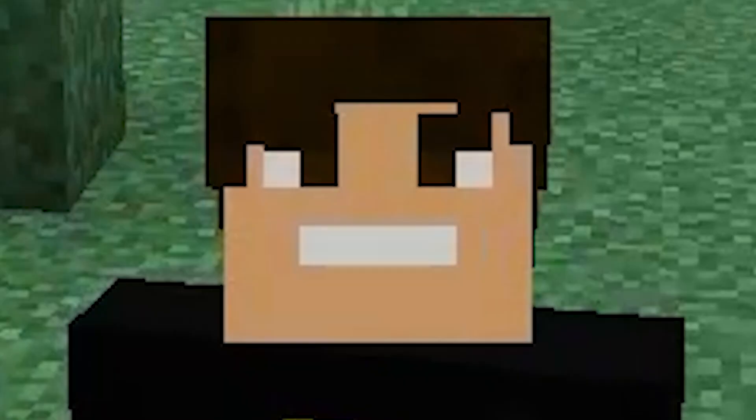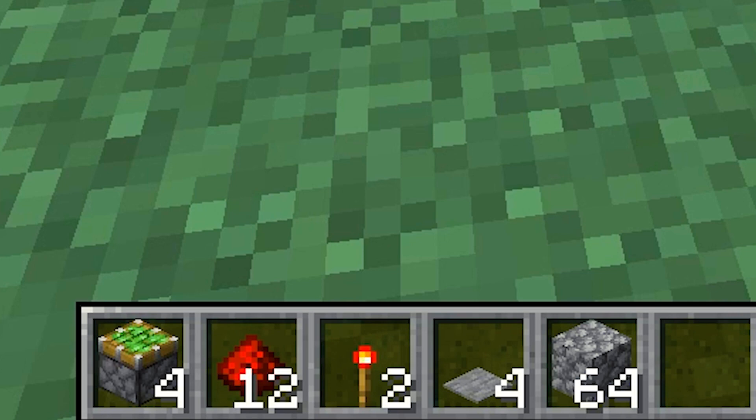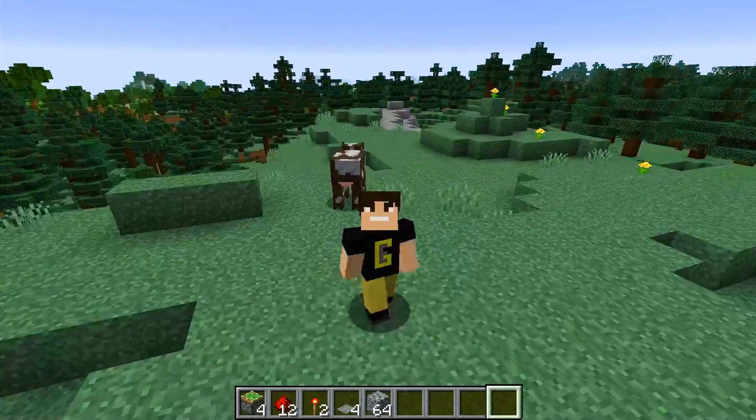So you want to make a redstone door? Let's do it. I do these tutorials super quick because a lot of other tutorials rattle on too much. Click subscribe and enjoy. You're gonna need four sticky pistons, 12 redstone dust, two redstone torches, four pressure plates, and a stack of blocks of your choice.